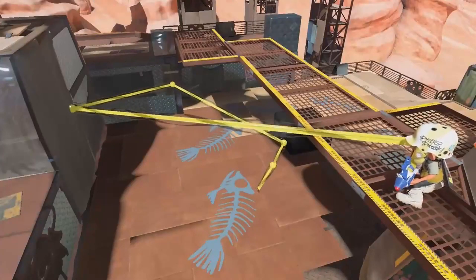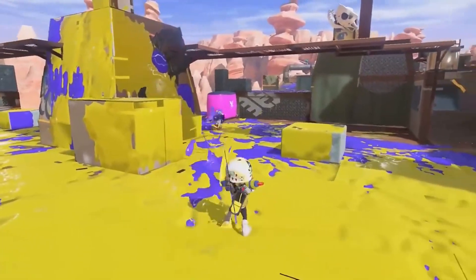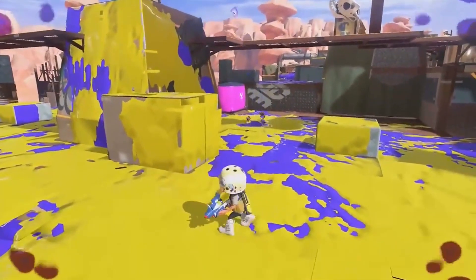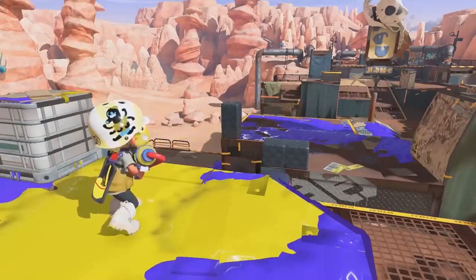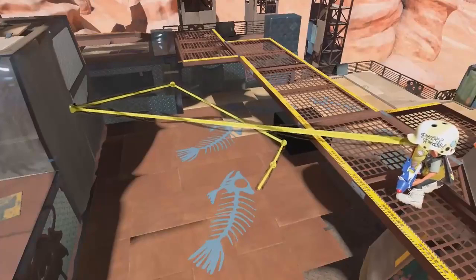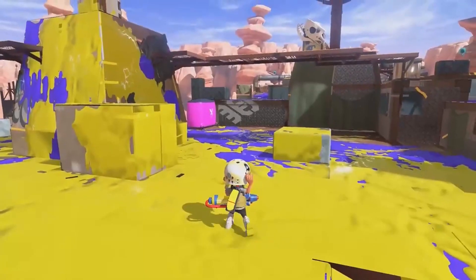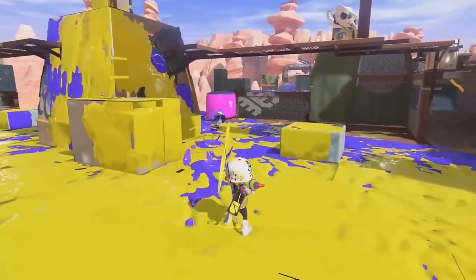It helps you pin enemies down to splatter them with your main weapon, so this does seem like a big upgrade to the Point Sensor. Correct me if I'm wrong, but I can't remember if the Point Sensor bounced off surfaces — it definitely didn't damage the enemy.